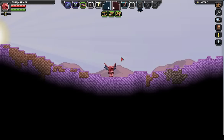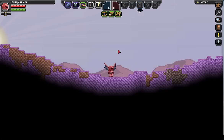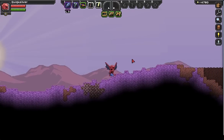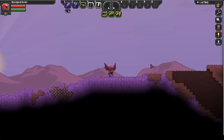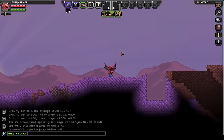Now we'll go into spawn item. Spawn item can be used to spawn in specific weapons, but it's mostly used for spawning in anything in the game. Here's a great example: this thing I'm holding is a legendary fish axe — it's a development tool. It breaks all blocks instantly and has a huge mining area. If you want this, it's: spawn item, super fish axe.